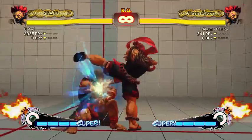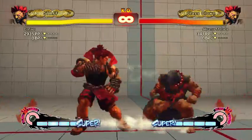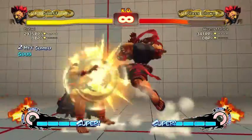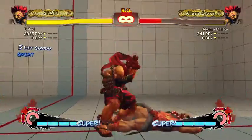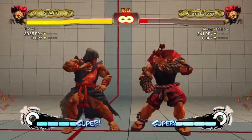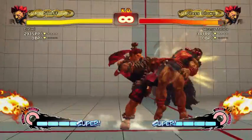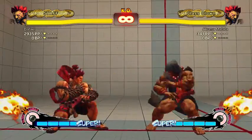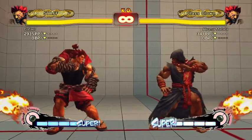You can do stand roundhouse into low forward — it's a one-frame link that works from the absolute maximum range that stand roundhouse can combo. If you get a really bad stand roundhouse, you can still pick up low forward into hard tatsu. I think that's actually max damage anyway. After stand roundhouse you can also combo close fierce, but you need a good stand roundhouse for that. Low forward doesn't do much pushback so you can usually combo light tatsu after, which you often do as punishes.